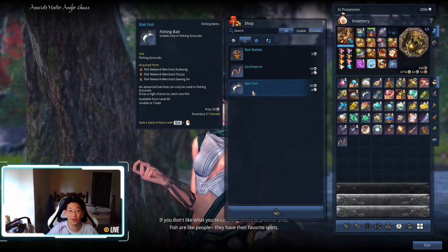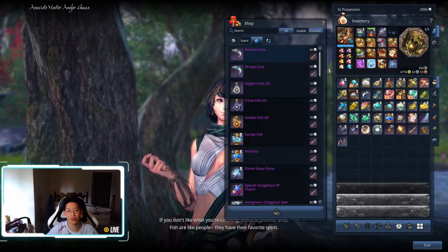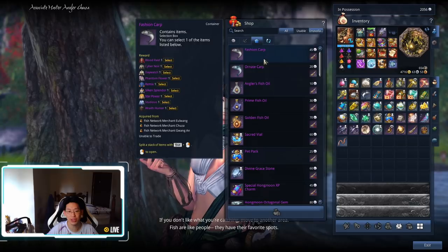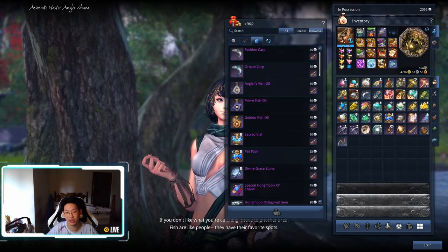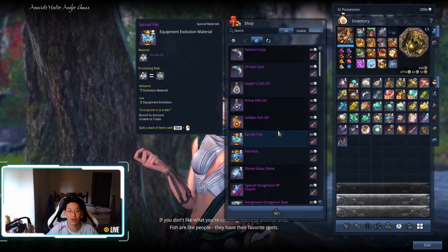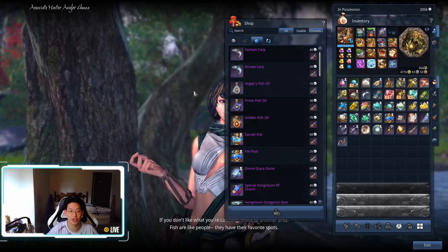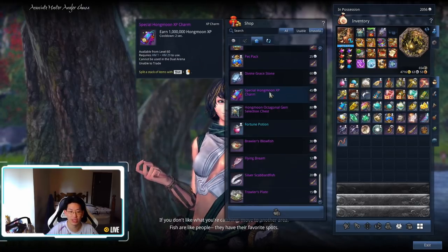And I buy like 20 to 50 bait fish and then I just go fishing. Once you're done fishing, you'll get a bunch of these angler pearls, and you can use them to buy the event currency over here on this tab. Keep in mind, the event currency is no longer in the Dragon Express. If you want to buy your sacred vials or whatever, you will need to come to this fisherwoman over here in order to get your rewards and redeem them.